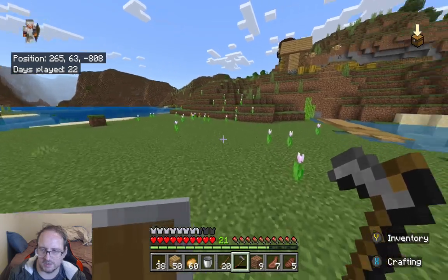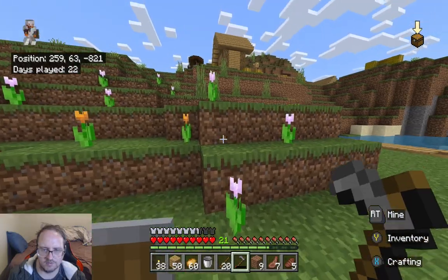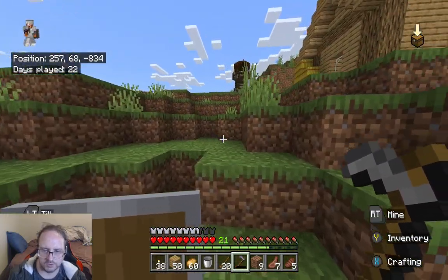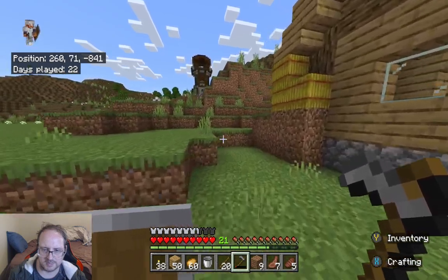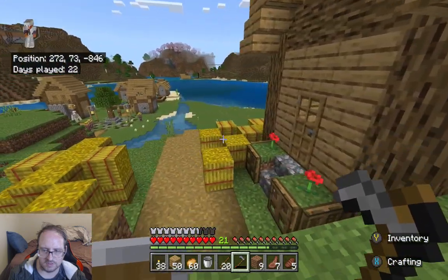I should have built my house here actually — this would have been the perfect spot for a house, I didn't even see this. Oh well, too late now. No guys, I'm not going to the village outpost — not yet. I don't trust myself near that place, I think I'll get myself killed.